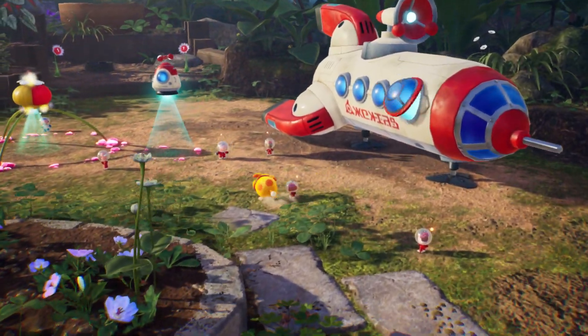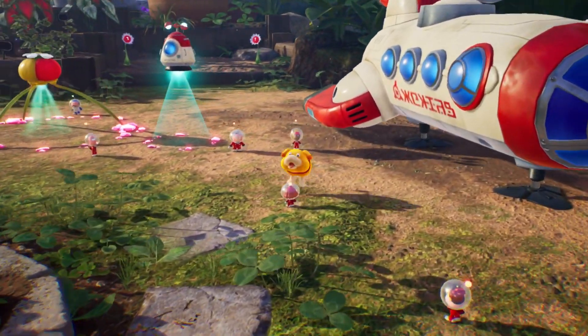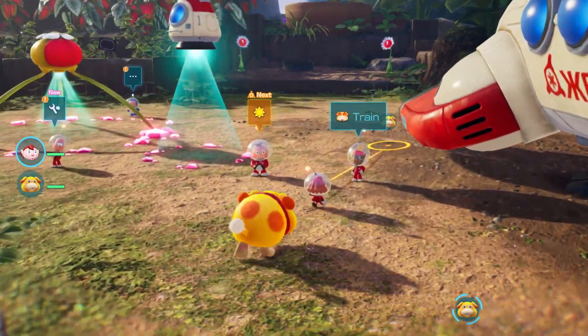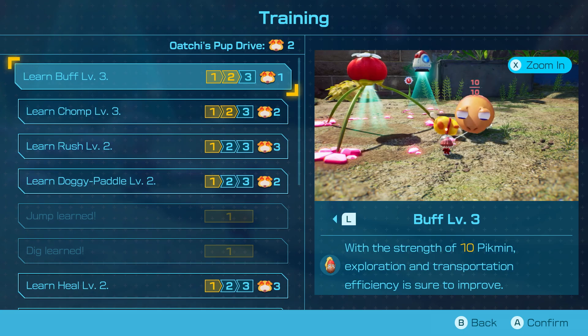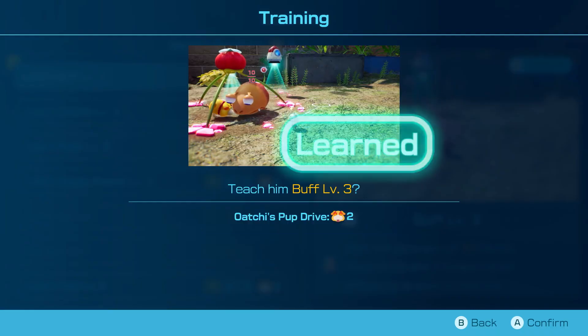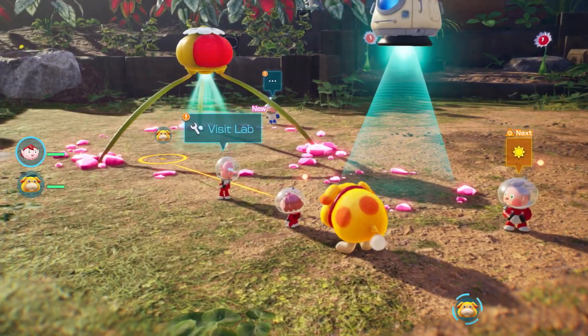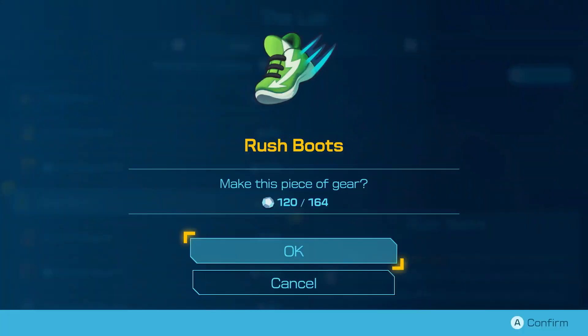Rescue castaways to unlock activities and side missions at your base camp, located right by your spaceship. Train Oatchi and teach him new skills. Or craft new equipment and items to make exploring easier.